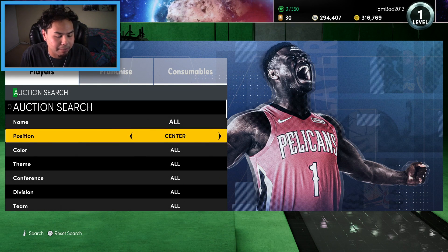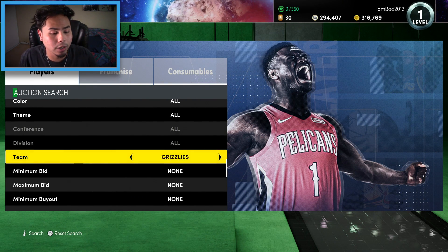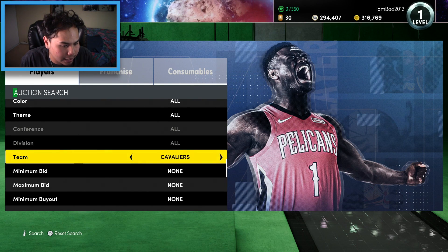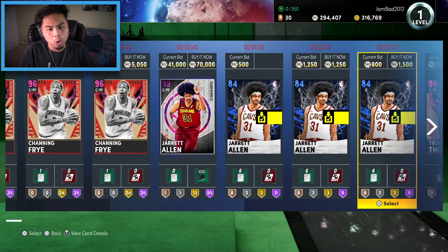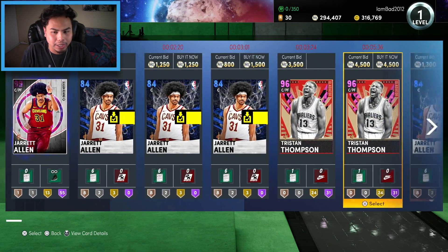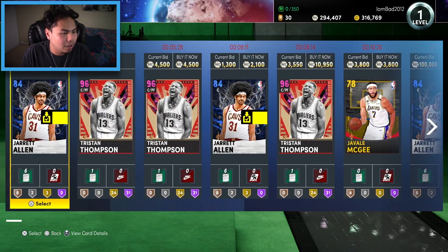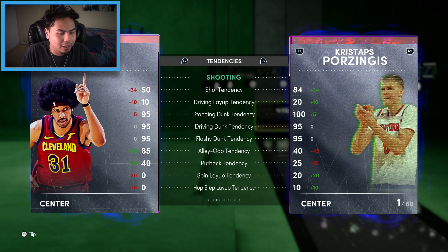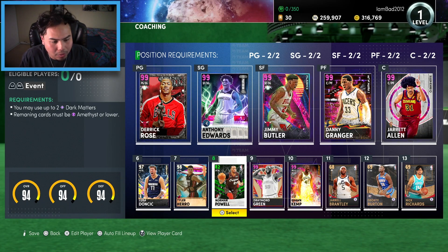Final player — bench center. We land the Cavaliers. We've got Channing Frye, Tristan Thompson, and Jared Allen. I'm taking Jared Allen — offensive rebounding, defense, it's there. Channing Frye has a 96 three-pointer, but that Jared Allen card — I gotta go with him. He's got an 88 three too, so hey, Jared Allen you're our guy. The emerald Norman Powell is not sitting right with me, but we got a really solid team.